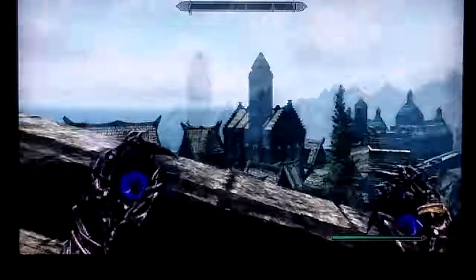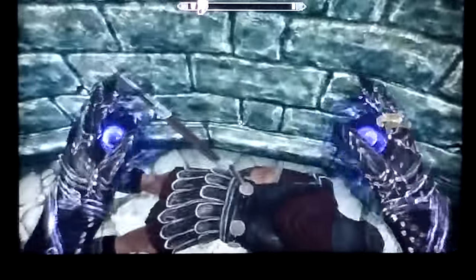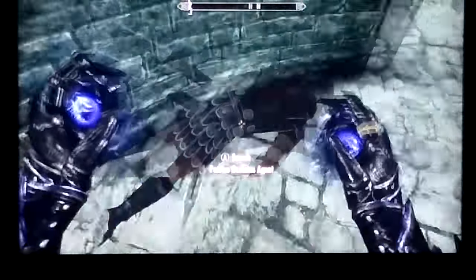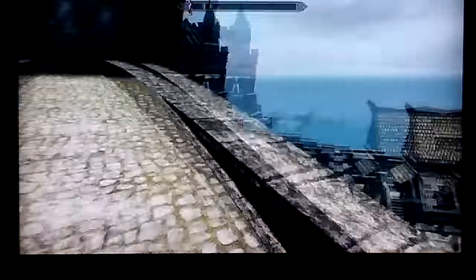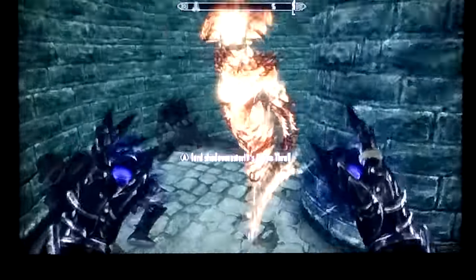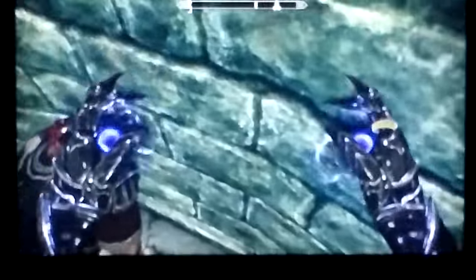If you're lucky — because I think this is actually a fairly common glitch — there will be three guys here, three of these Penitus Oculatus agents. About every two days or so, if you get the glitch, they will spawn here. You come up here, simply kill them, and every once in a while one of them will be carrying an amulet.